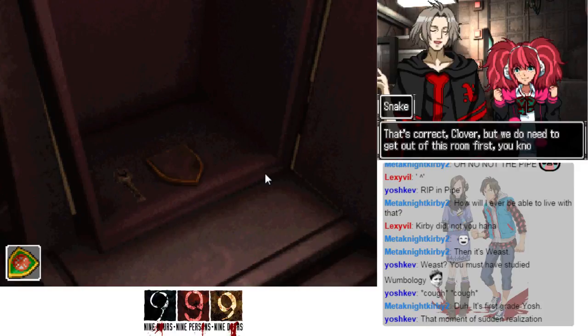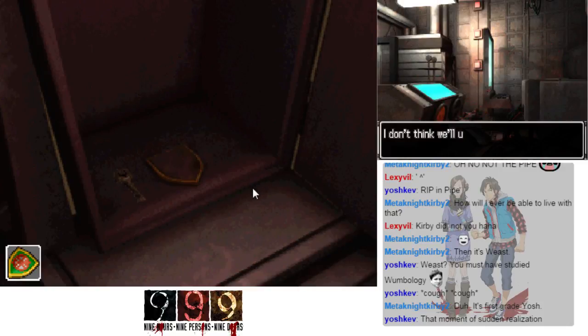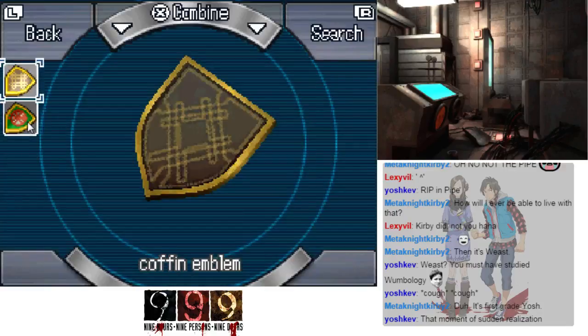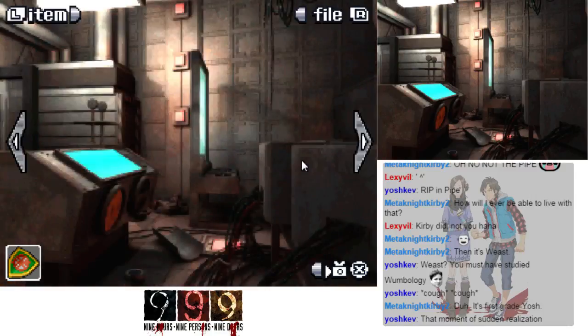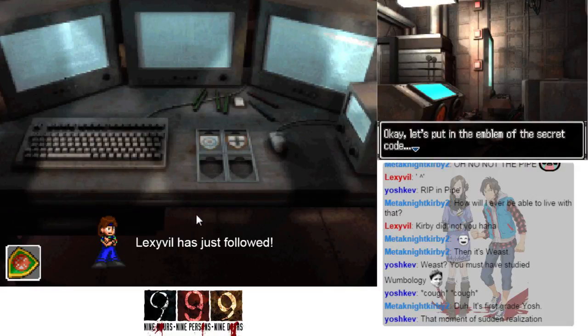That's correct, Clover, but we do need to get out of this room first. Let's get the hell out of here as quickly as possible. I don't think we'll use the Neptune Key in this room — it's really important though, so I'll keep it in my pocket for now. As for the other thing — coffin emblem. Back to putting the emblems in.